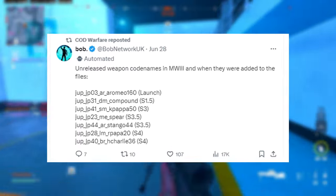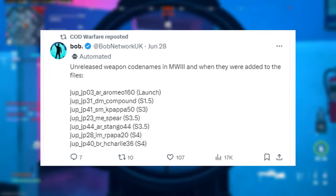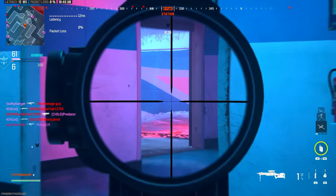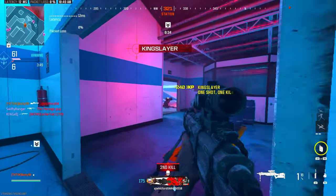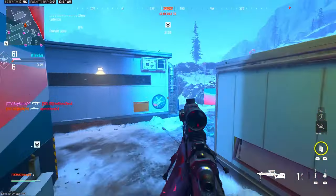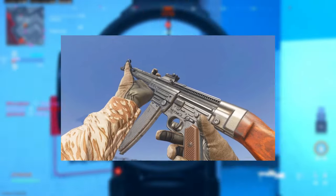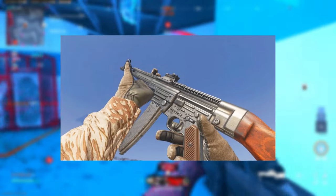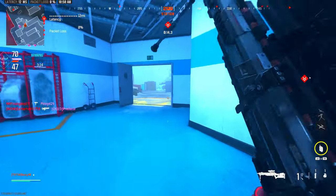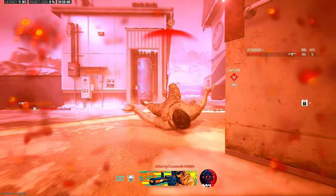Moving off the aftermarket parts, here are unreleased weapon codenames and when they were added to the files — you can pause this to get a look at everything. Some dataminers have gone into the files, looked at these names, and matched them up with what guns they could be. For example, the codename 'Stango 44' is believed to be the STG-44, an AR that appeared in World War II, World at War, Modern Warfare, all the Black Ops titles, and even Advanced Warfare.